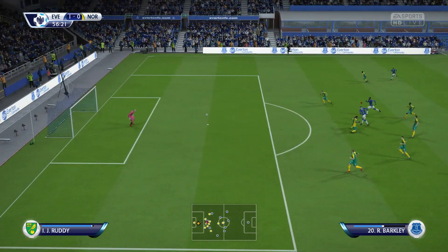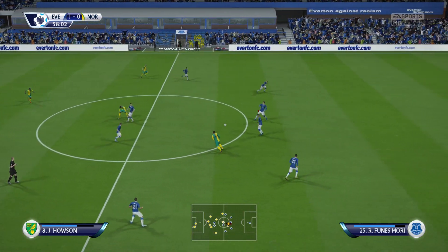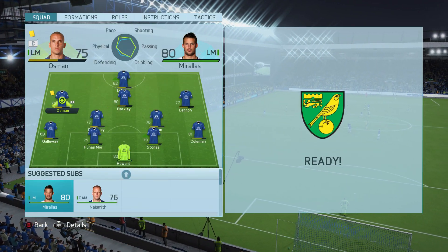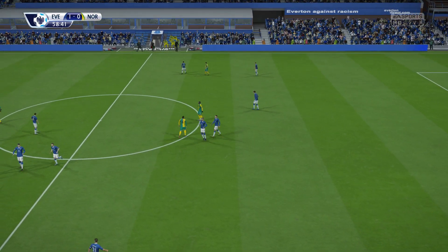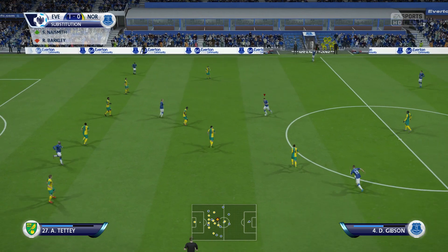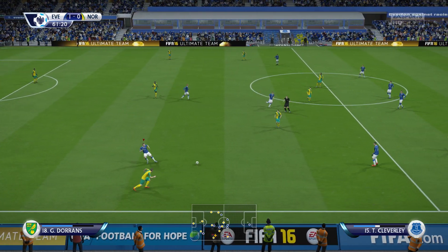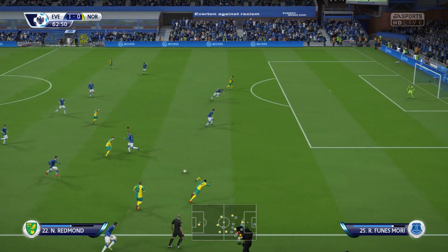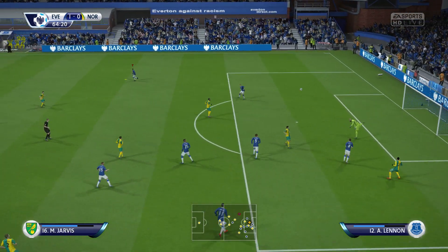Some players limbering up for the shots on here. Wonderful save. Had to really reach out for that. Gibson. He's read that well in midfield to get them on the ball. There's going to be a substitution — it's for the away team. Graham Dorrans. Wes Hoolahan. Oh, no scraps for the attackers to feed on from the goalkeeper that time. Hung on to the ball well.